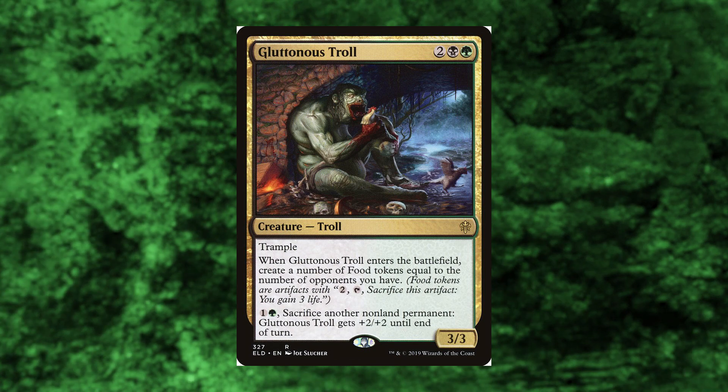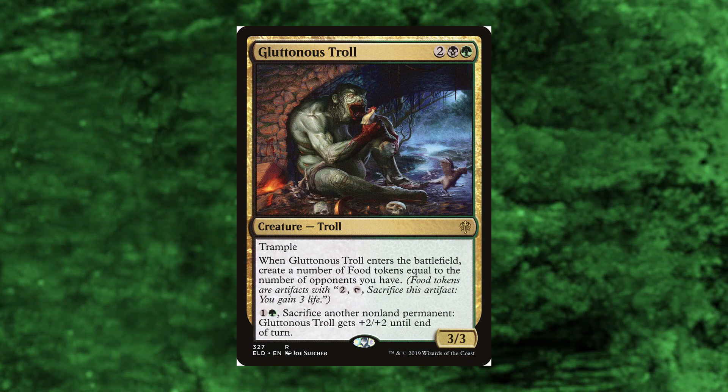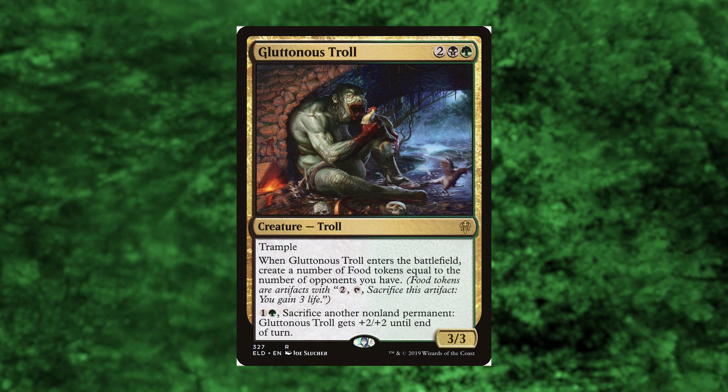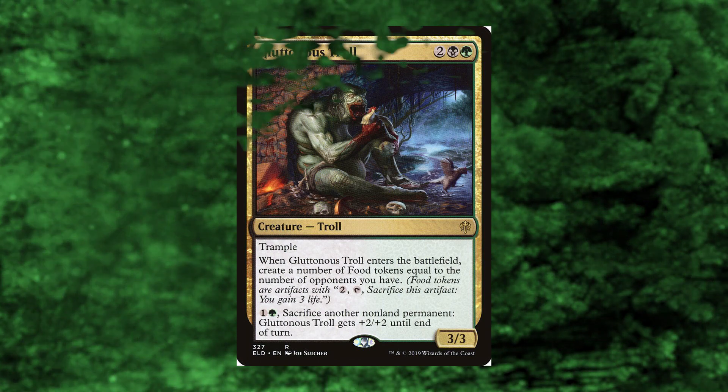Gluttonous Troll makes food upon entry, has trample, and his sack outlet might not be free, but hopefully we'll have enough mana to give him +2/+2 a whole bunch of times by eating our food tokens.